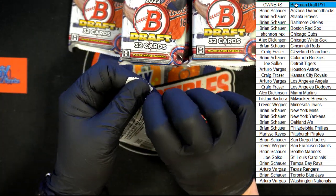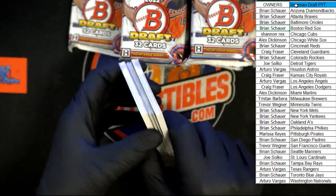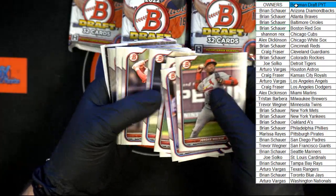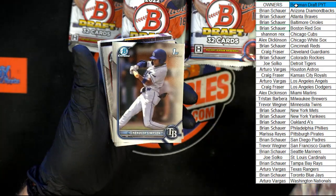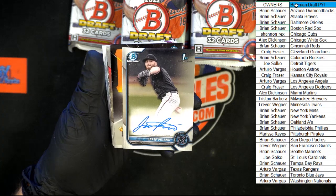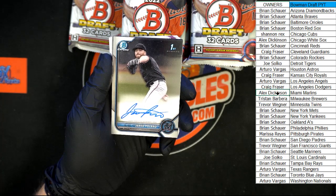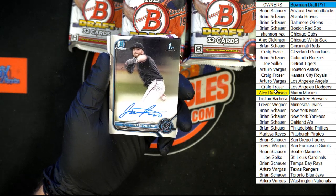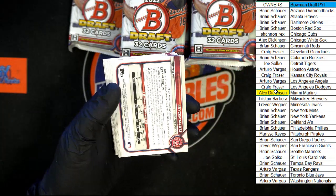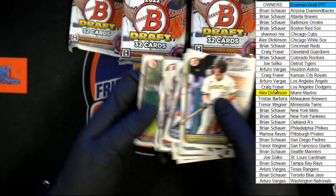Pack number three of 12. Starting off, Jordan Walker. We got Hernandez, Furman, Vera. Our chromes: Simpson, Covenant, Donson, Fernandez, Schultz. And our first auto — Jared Poland for Miami. Who's got Miami? Alex D., that one's coming your way. Behind that, Tamar Johnson heir apparent for the Pirates. Then we got Meza and Tanner to end the chrome in that pack. And Horton, Jordan, Rocker, Acuna, Crooks, Tejesus, and Motts for that pack.